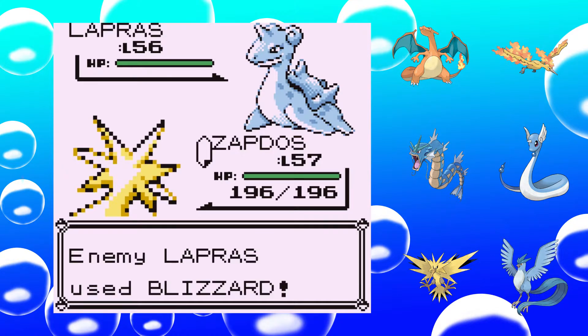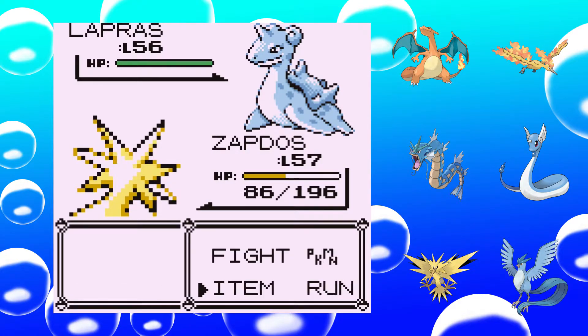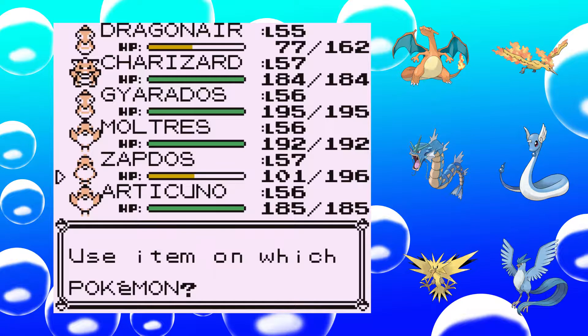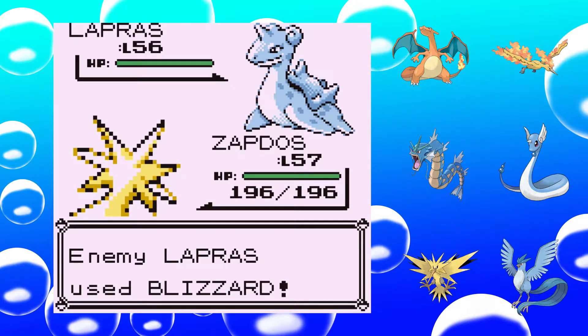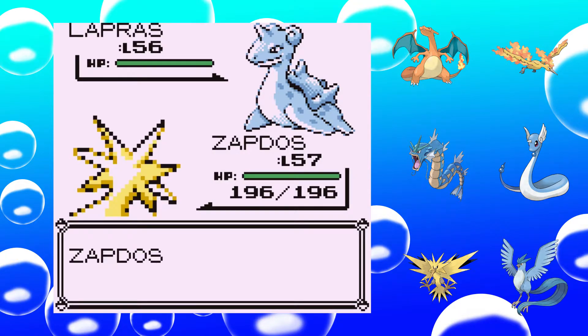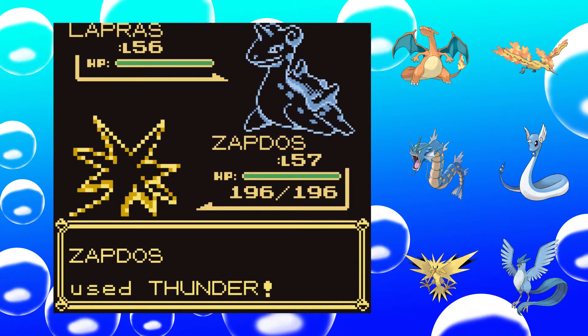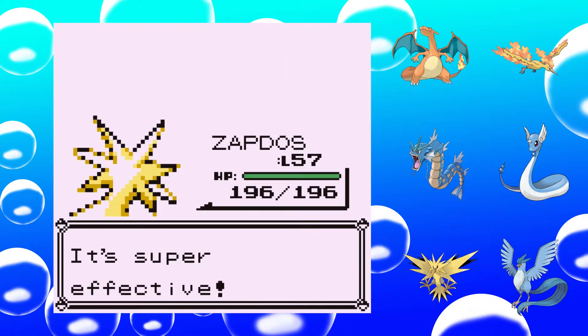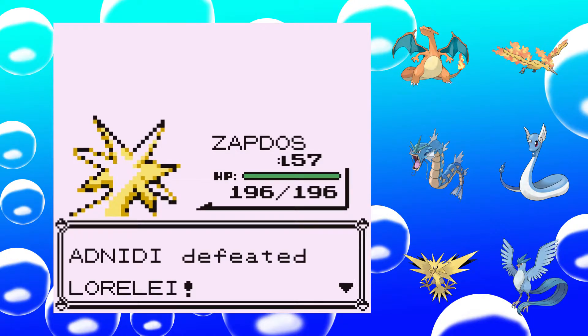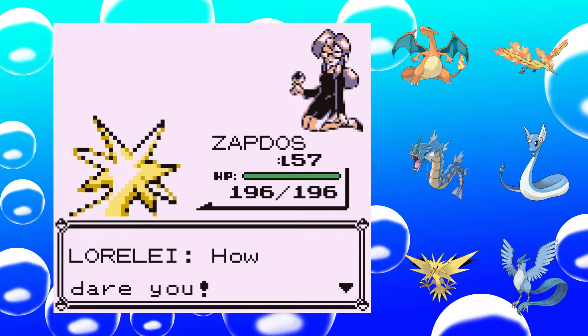Perhaps I should switch out to something like Fire — no, Fire-types, then they'll bring out Water-type moves and we're back to the beginning. Gyarados — yes! Finally Thunder hits! So that's it for Lorelei, the first Elite Four, the Ice-type Master. How dare you!